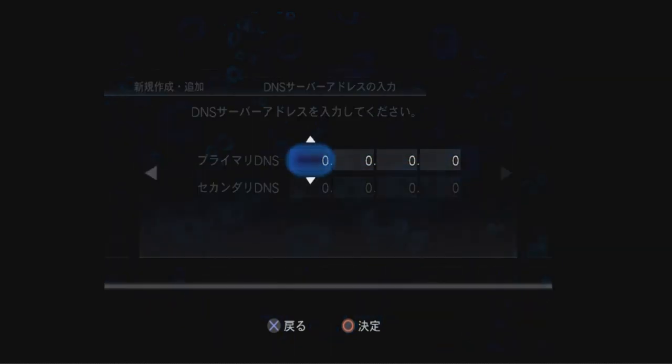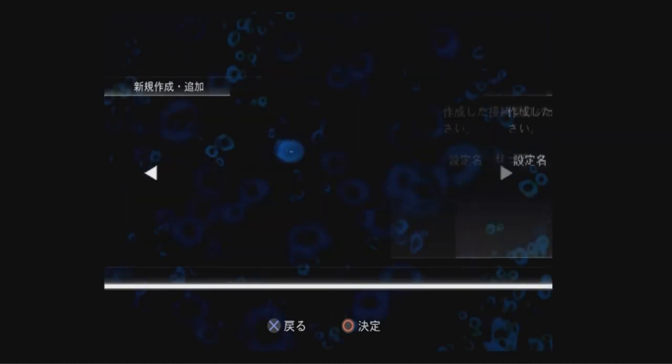Hit circle to enter the DNS — this is how you're going to access the server. Hit down on the d-pad and go to 178, hit down on the d-pad and go to 254, hit up on the d-pad and go to 9, then hit down on the d-pad and go to 233. Hit circle to select it.